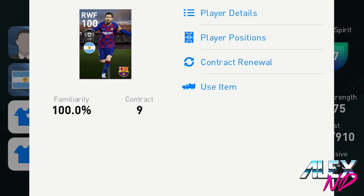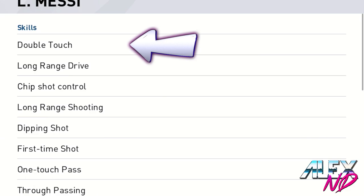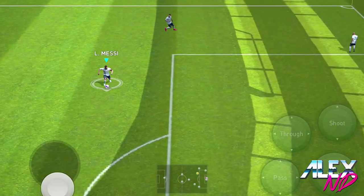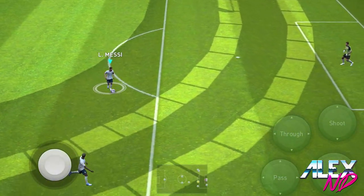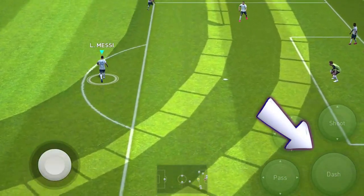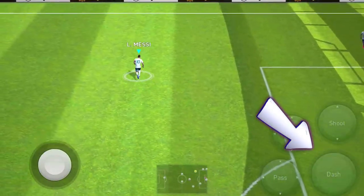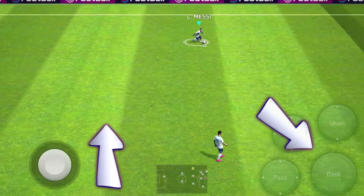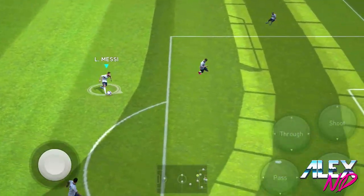First and foremost, this is the skill I've already explained in my most effective skills video — the double touch. It is easily activated when you're dribbling without clicking dash, and when the circle around your player is grayed out, you need to click dash on your right side and simultaneously swipe forward. Every time you do this, Leo Messi will perform the double touch skill. Depending on the positioning, swipe in the same direction Leo Messi is heading.